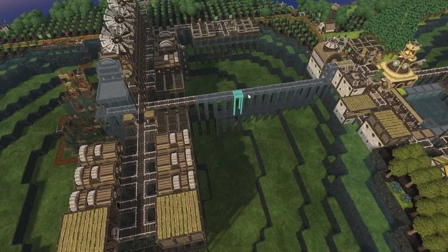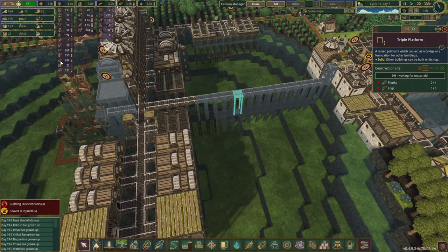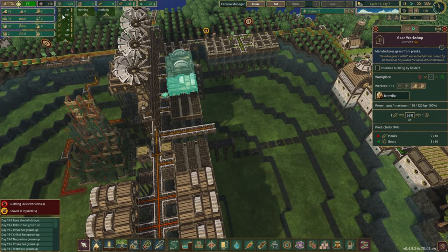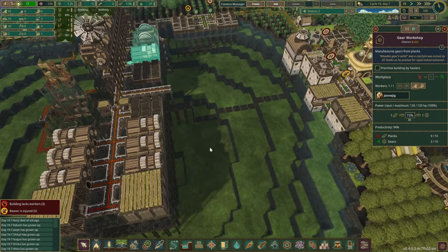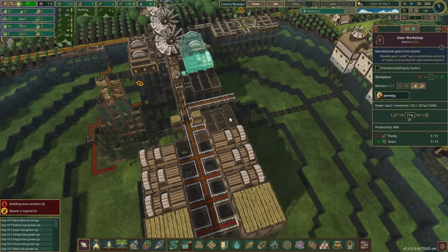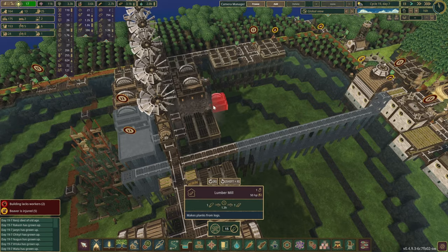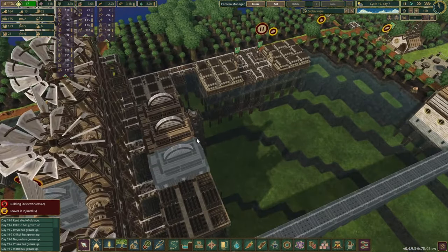Since we have quite a bit of planks in here — planks and gears seem to be pretty good. In this zone there's already like 900 gears, so we are definitely doing very good. If anything, we should probably pause the gear production here and put another plank factory.